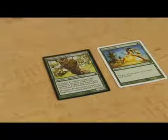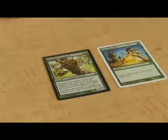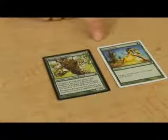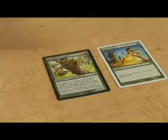Dauntless Dowerbark's power and toughness are equal to the total number of forests and treefolk, which is always true. However, if you play Giant Growth, that is no longer correct in the game state.